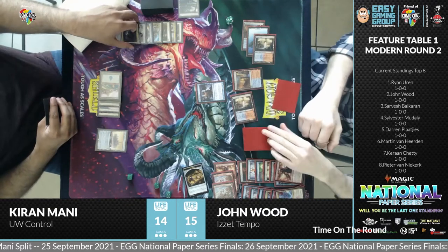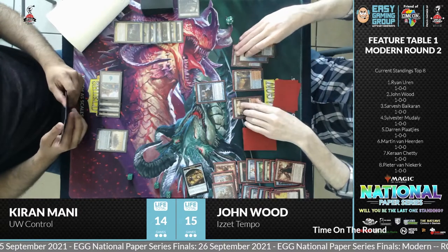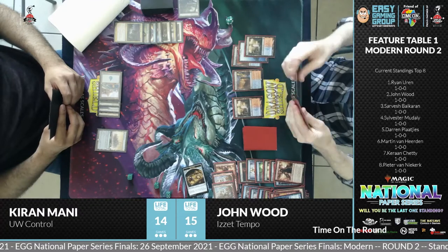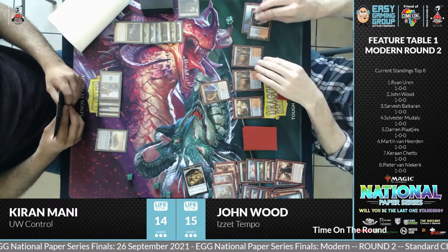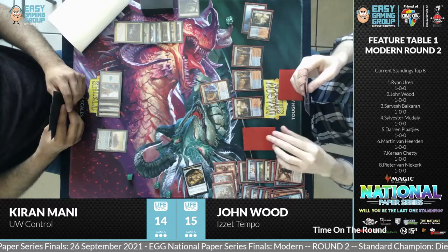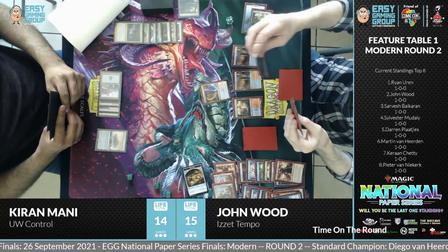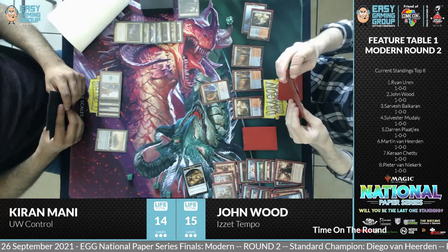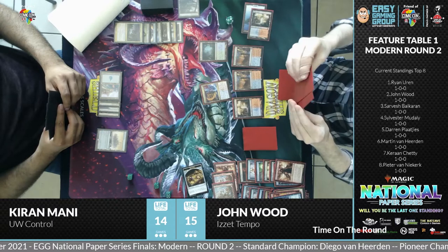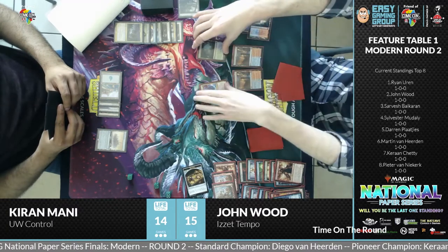A viewer Kimpa Kumpan says they missed a Surveil trigger when Engineered Explosives was cast. The question is whether we missed it or if the player missed it. The speed at which this deck moves makes it very difficult to call everything. John is playing it very well and quickly. Another Expressive Iteration — that's the third one we've seen in three turns. You can see how much that card advantage just digs through the library so quickly.